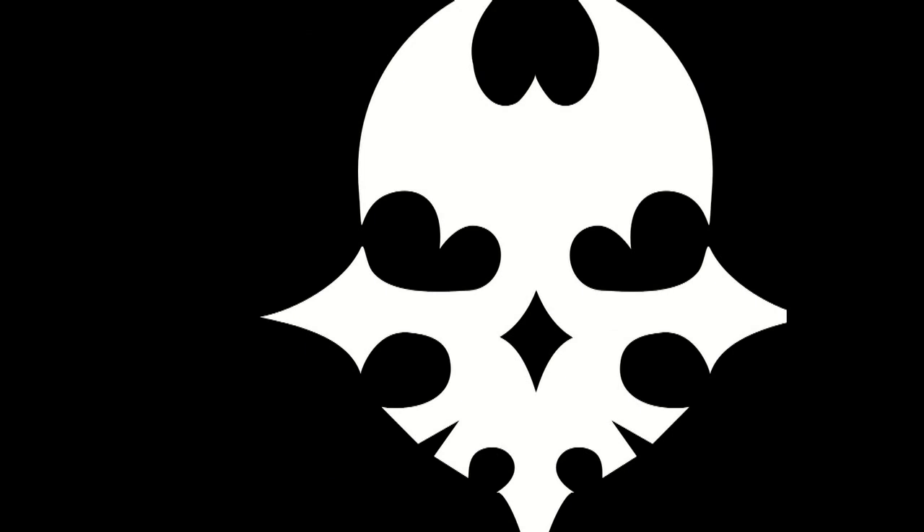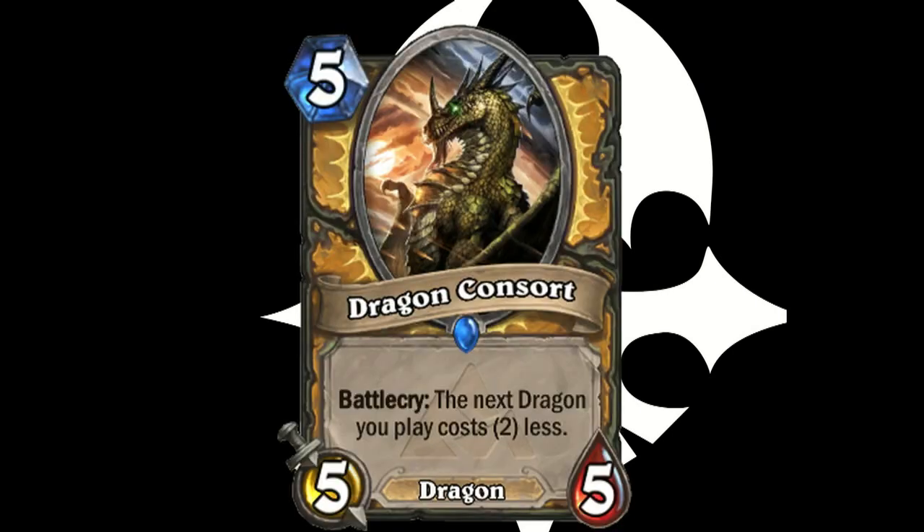The next card that I'm really excited to play is Dragon Consort. It is a paladin-only specific card, and it is a 5 mana cost for 5 attack and 5 health. The Battlecry says that the next dragon that you play costs 2 less. So what that means is it actually works with Chromagus pretty well, because Chromagus is a dragon. Say I play Dragon Consort on turn 5 — turn 6 rolls around, Chromagus costs 8, so Chromagus now becomes 6. I can play it on turn 6.